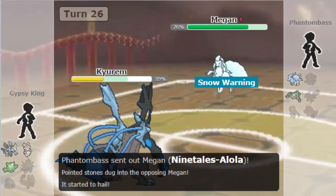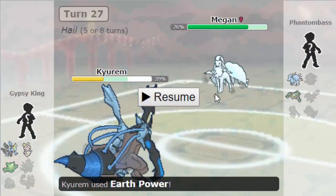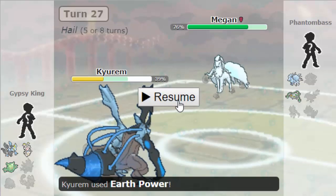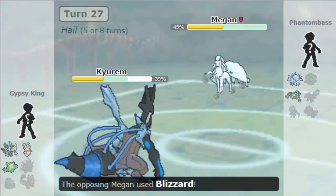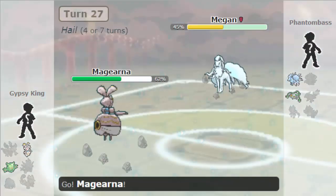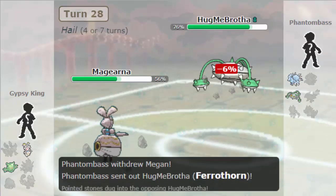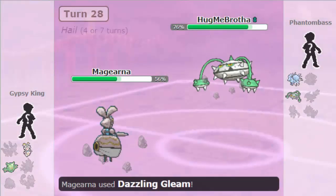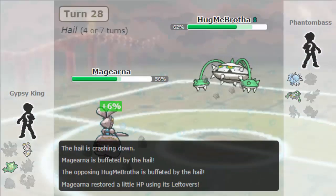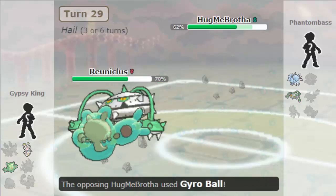Earth Power doesn't do a ton, but it does enough to where he can't abuse being in on my Kyurem — like he can't just click Nasty Plot or Sub or something like that. So he is going to sack off his Zeraora, which means Reuniclus can win at this point. And I don't have to fear crits or anything like that. So he's going to go now into his Ninetales. I'm going to stay in and click Earth Power — I don't want him to be Sub Calm Mind or Sub Nasty Plot. But he's actually going to go for Blizzard here and take out my Kyurem. Right here I am going to go into my Magearna.